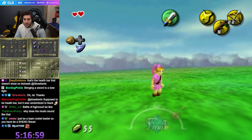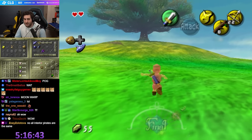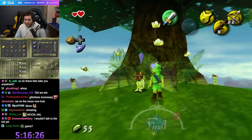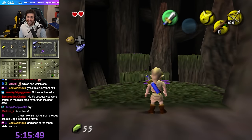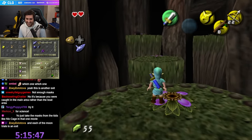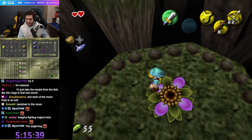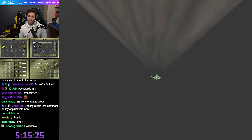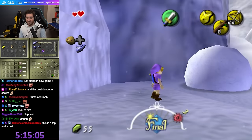Getting caught in different rooms takes you to different things? What happens if I talk to the kid? Does this go to Majora? Holy fuck — I went from the end of the game to the beginning. So I can't really climb anything. Or maybe I can? That was interesting.